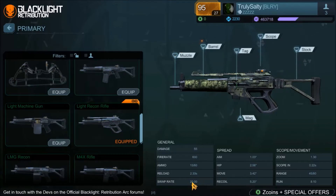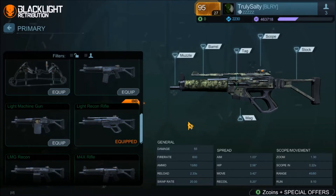The swap rates are the same, which I think is actually universal across weapons, though I'm not completely sure on that. The swap rate is how fast you switch between your primary and secondary — and honestly, swap rates in this game are pretty slow compared to a game like CS:GO where it's almost instantaneous.